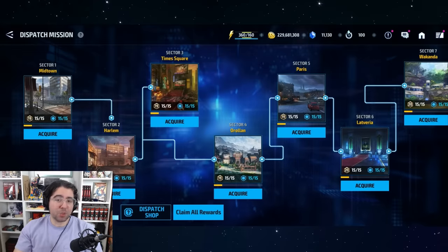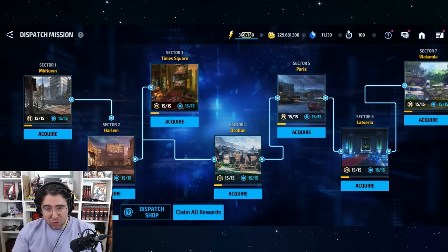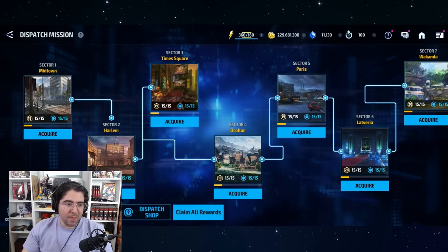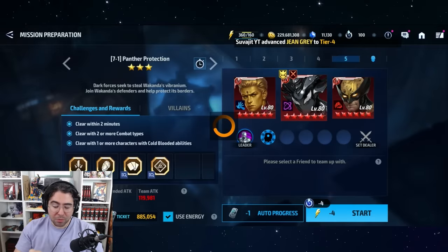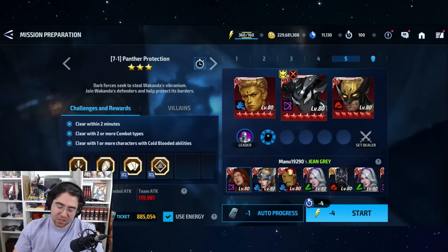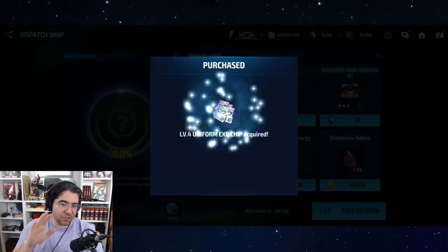Dispatch has three different ways to get a CTP. First, every time you level up your dispatch level from 1 to 50, you receive a Dispatch Level Up Box with a small chance to contain a CTP. Second, if you're farming dispatch from Sector 7 or higher, you have a small chance to drop a CTP while playing.